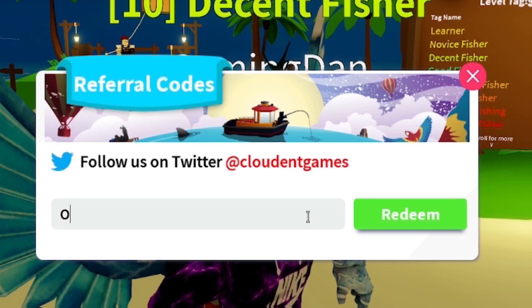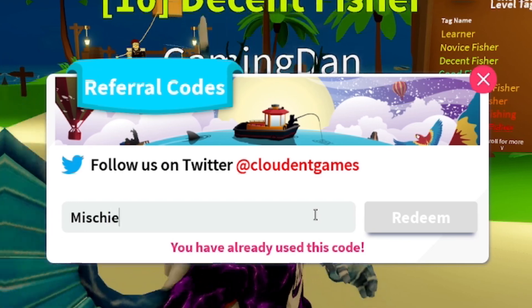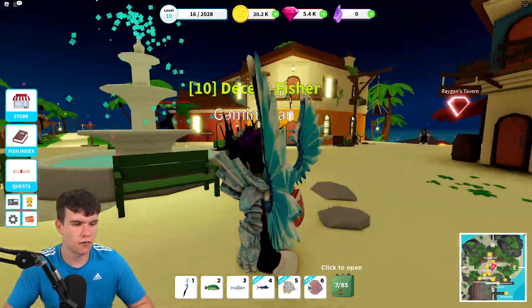Next we have the code Ocean. And our final code today is going to be called Mischief. Click on redeem. Unfortunately that one's expired right now.